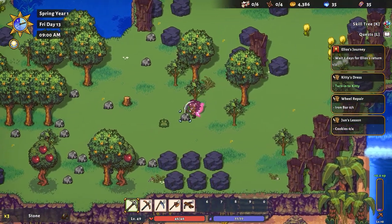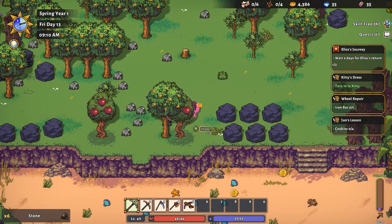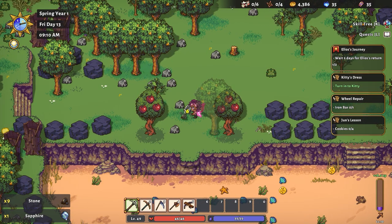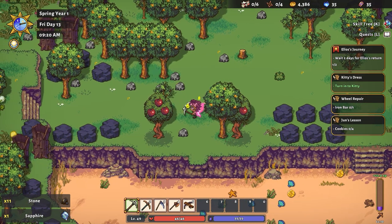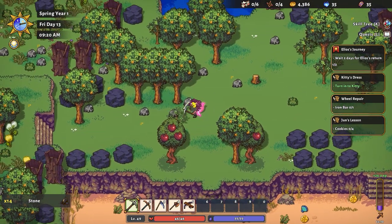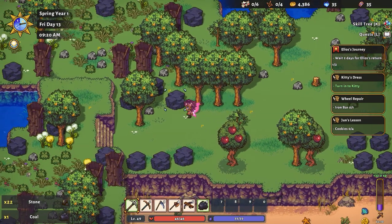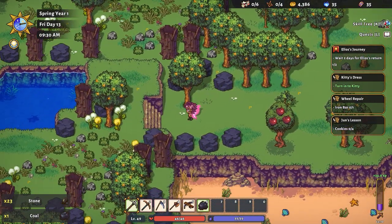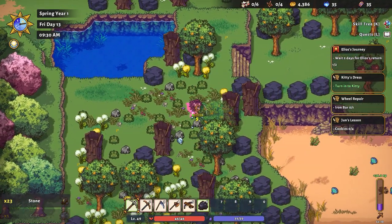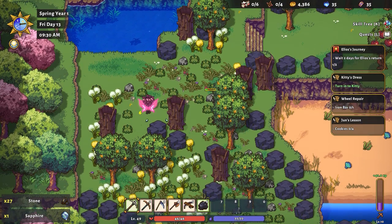That's pretty sweet. It seems really quick now. Like, it's really quick. I feel like I'm going to make a lot more progress in the mines now. There's so much stuff on the beach — I've got to get that iron bar. And look at that — we got ourselves another sapphire, just hanging out on our farm here. That's nice.